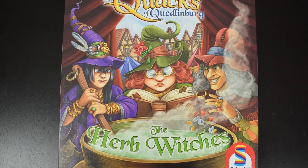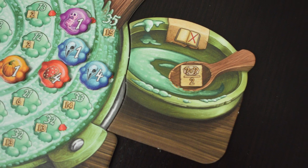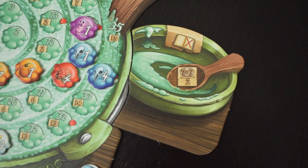But that is fixed by The Herb Witches expansion, because there you get this overflow bowl. If you've gone all the way around and reached the end of your potion where there's the spoon, instead of stopping there, you can continue pulling chips out of your bag and placing them in this overflow bowl, so you can still keep getting points from them. You can't get the benefits on special chips, and it does still count white cherry bombs, so you can still explode your potion that way — but it's just a satisfying way to keep pulling from that bag and pushing your luck, which is the whole point.